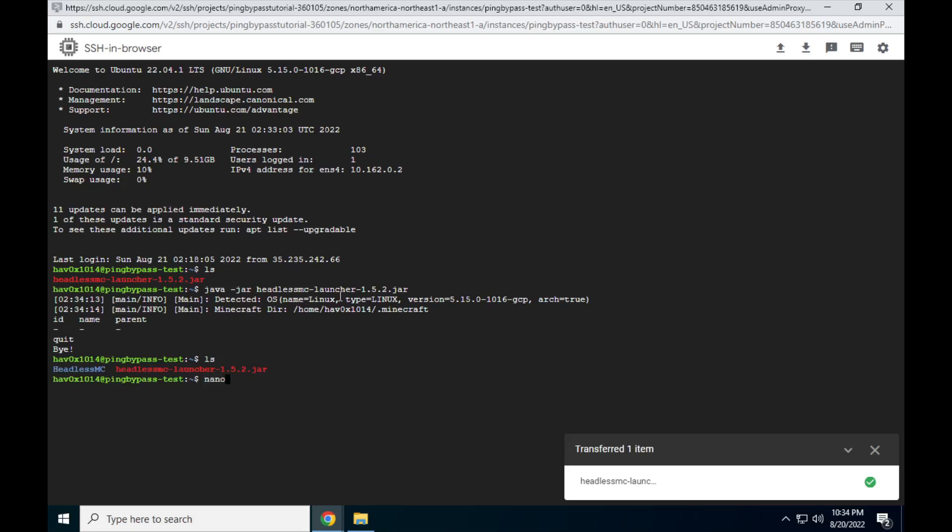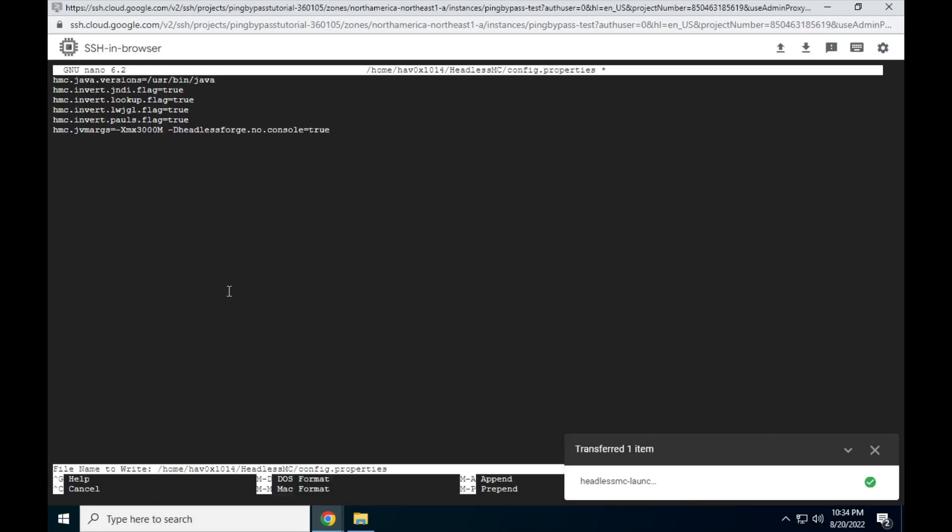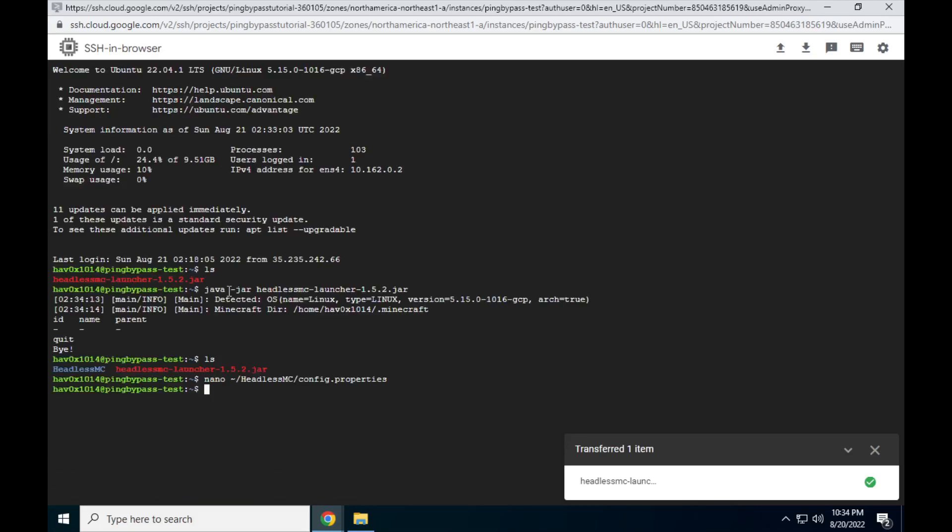Type nano headless-mc-config.properties and paste in the text in the description. Side note: if you are trying this on another VPS provider with less RAM, edit the -Xmx flag to be whatever RAM you have minus about 300MB to keep a nice buffer between your OS and Minecraft. If you don't edit this, you'll get the dreaded exit code 137 out of memory. Once finished, press Ctrl+X, then press Y, and then Enter to save and quit nano.